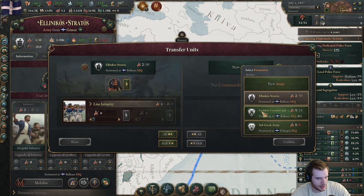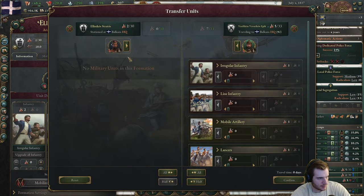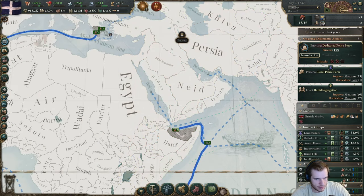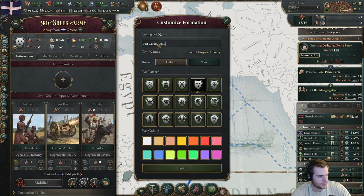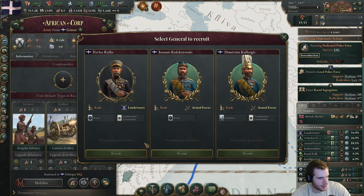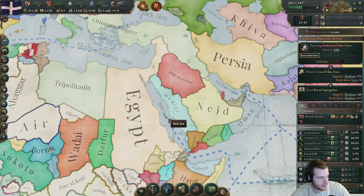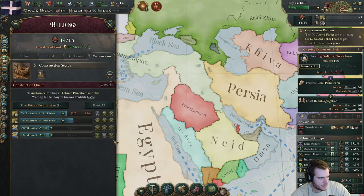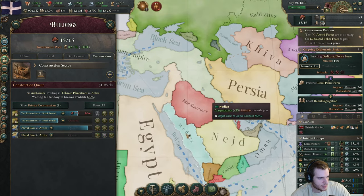Let's consolidate this Greek army down into one army. For now we'll keep him in this region. This shall be our African Corps — it's always what I end up doing in these games. Let's send him an icon so I know who he is and throw a general over there. Let's get the tea plantations built first.